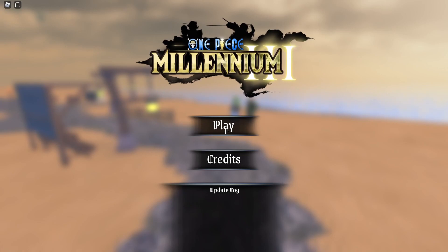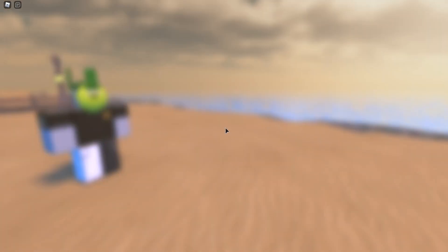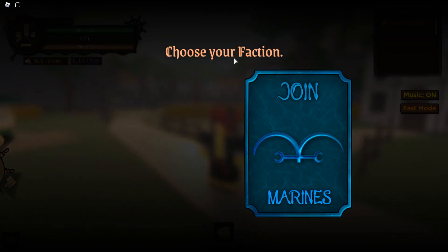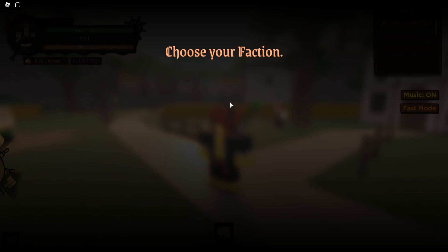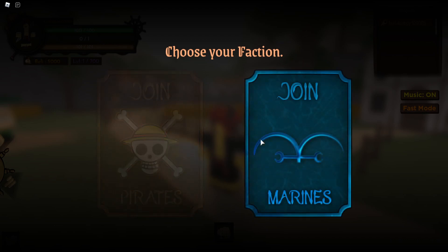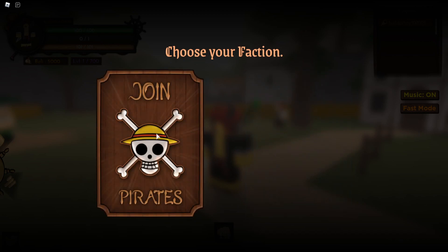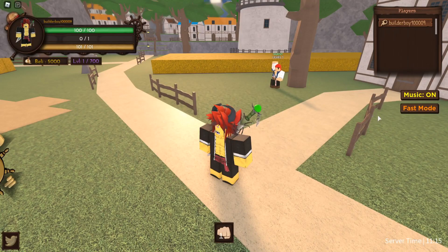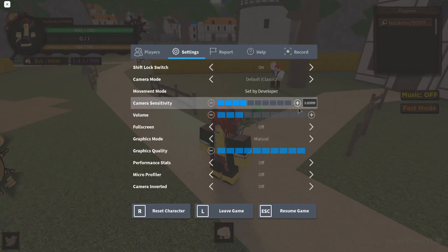I just go ahead and click play. There's a cinematic right here — it's actually nice but it was a bit blurry. We get to pick our own faction. The GUI is much more cleaner than before, to be honest. I'm just gonna join Pirate of course. Let's start up music mode so we can hear the sound effects.